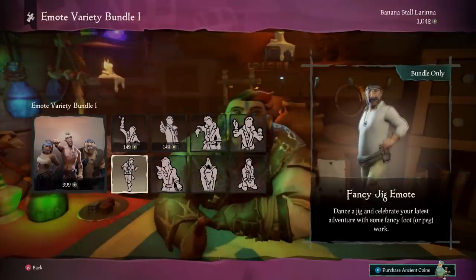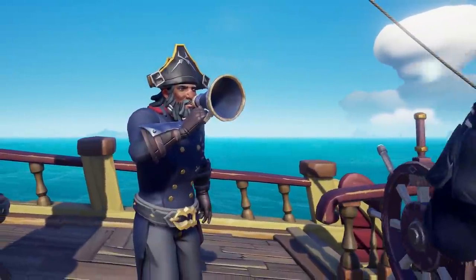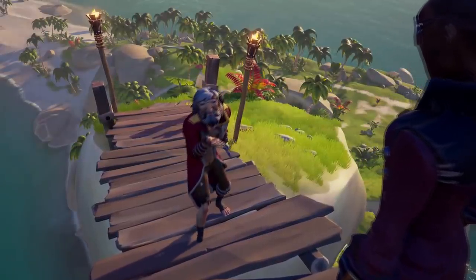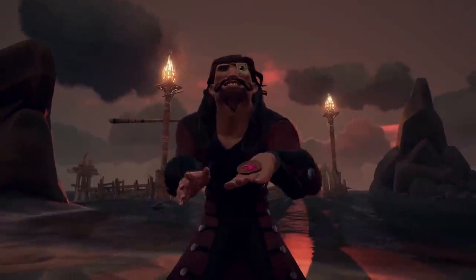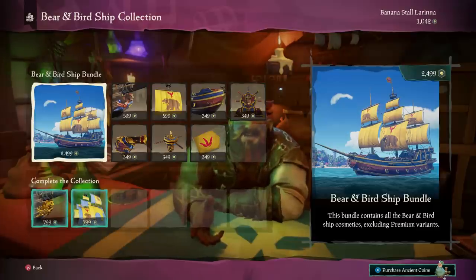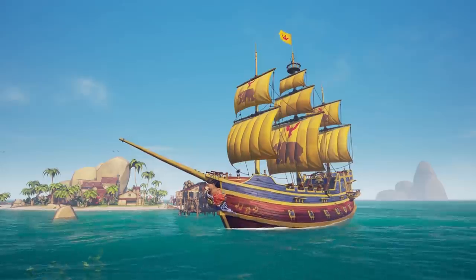New equippable emotes will also be available, giving you a chance to better emphasize your pirate's emotions during certain situations. The coin toss emote is possibly my favorite addition, as it will make for some great interaction between the crew. Also, new ship liveries will be added this month, including the Banjo Kazooie ship skin.